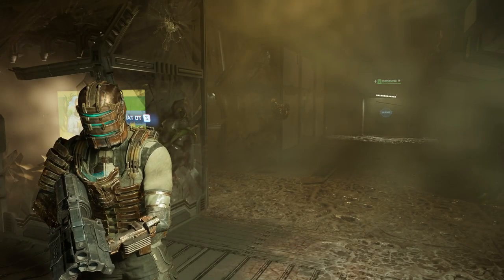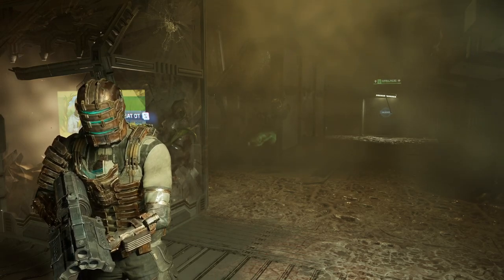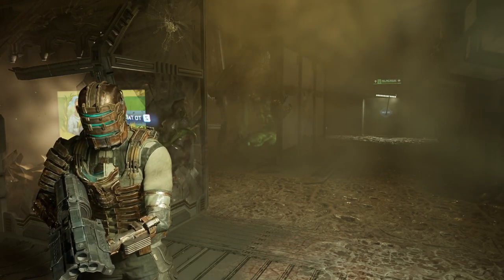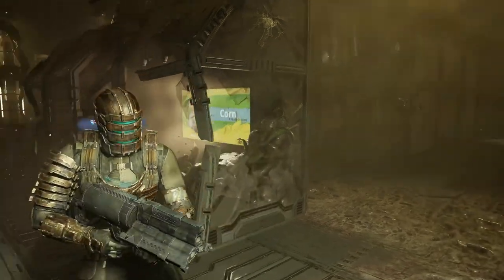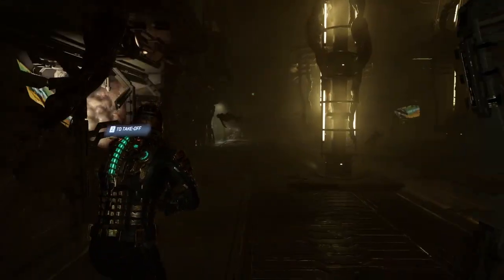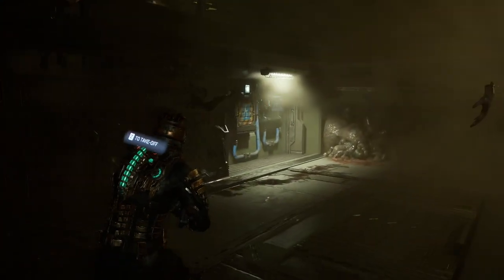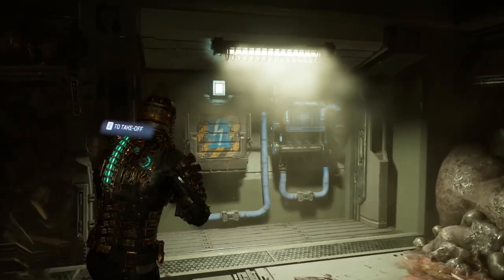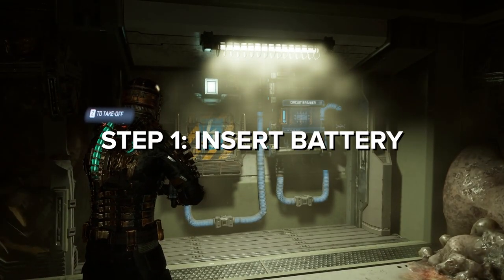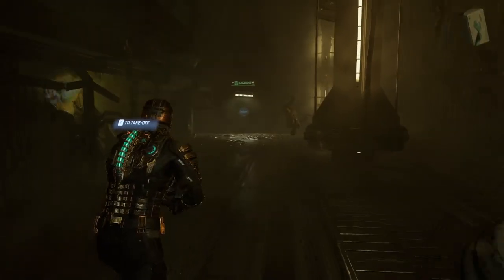Hey guys, Cinderash here with a Dead Space help guide for something you might be stuck on. When you get to Chapter 6, there's going to be this issue where you have to pick up this battery that's right here and bring it all the way down to this slot here. The problem is the battery doesn't go in all the way and it doesn't allow you to access the Circuit Breaker, but you also need a key item that's over in here.